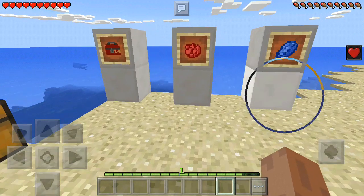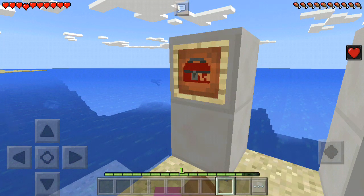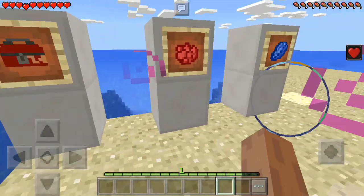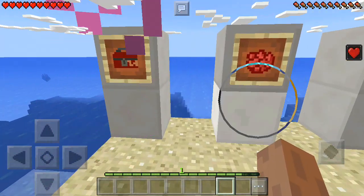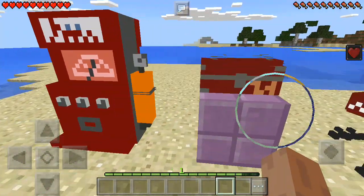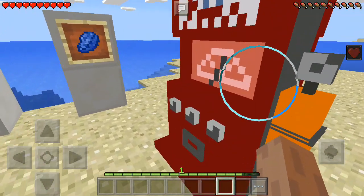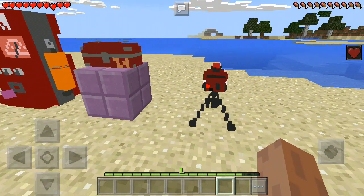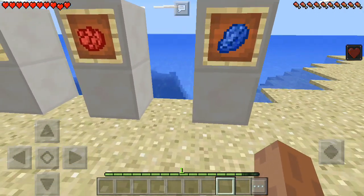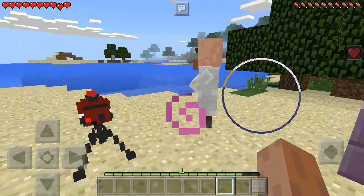Let me show you how to build these. First, you need a toolbox, which has been replaced by the shulker. To build the healing machine, you're going to need a rose red dye. To build a sentry, you're going to need lapis lazuli. You can see the meter as well — it just keeps shooting.